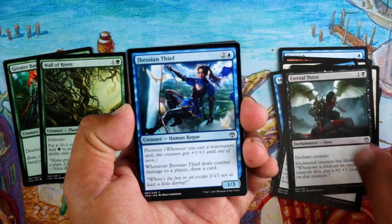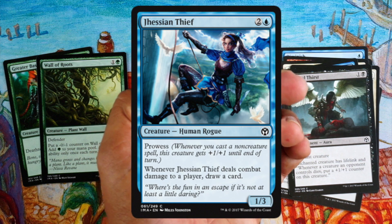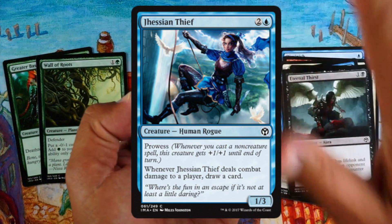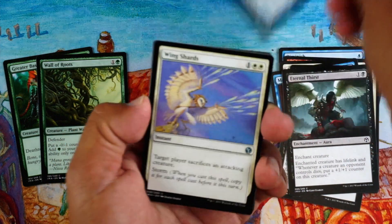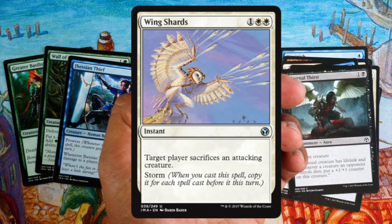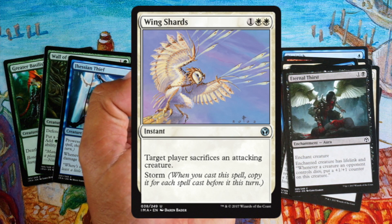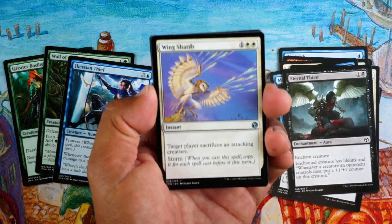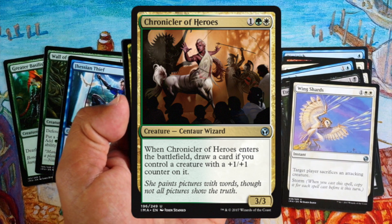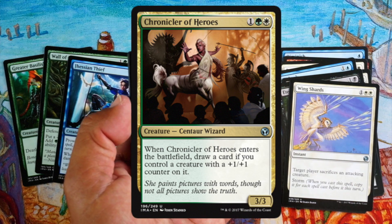Jeskai Thief — three mana for a 1/3 with prowess. Not a great body, but it can attack as a 2/4 sometimes, and if it gets through you draw a card. Good blocker overall, though a 1/3 on turn three is a bit small. Wing Shard — has storm, so you need storm to make it work, and it only hits attacking creatures. Too many hoops, double white, no thanks. Chronicler of Heroes — plus-one counters are a theme in this set, so it'll often draw you a card; three mana for a 3/3 that draws you a card is pretty good, but it's two colors, so maybe not a first pick.